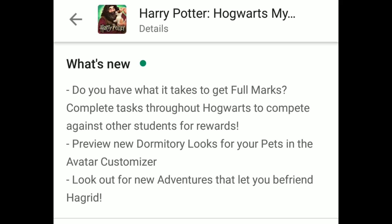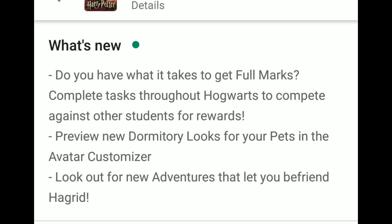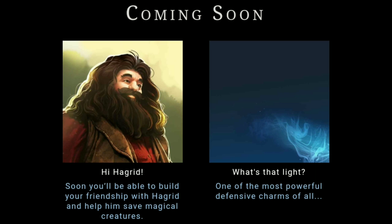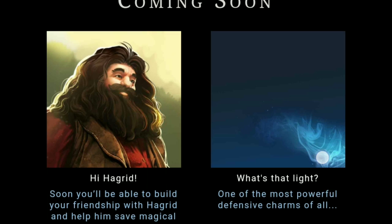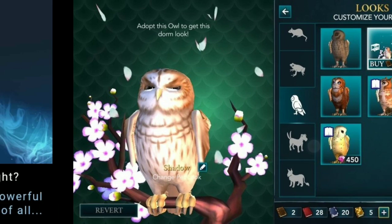First let's talk about the update. You can see here it's from the Google Play Store, and you can also see it on the App Store. What's new: look out for new adventures that let you befriend Hagrid. As I talked about in the previous video, the Hagrid friendship feature is coming soon — you will be able to build your friendship with Hagrid and help him save magical creatures.